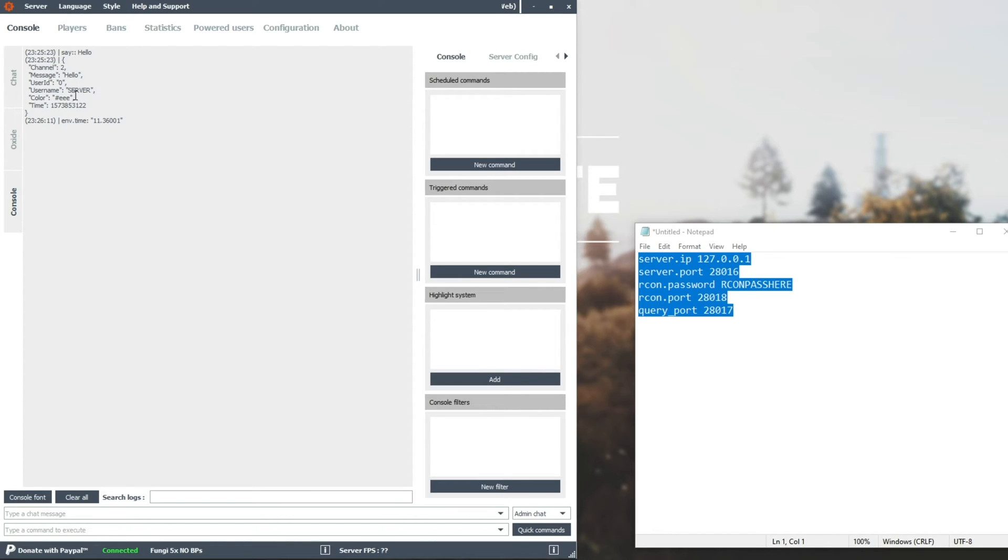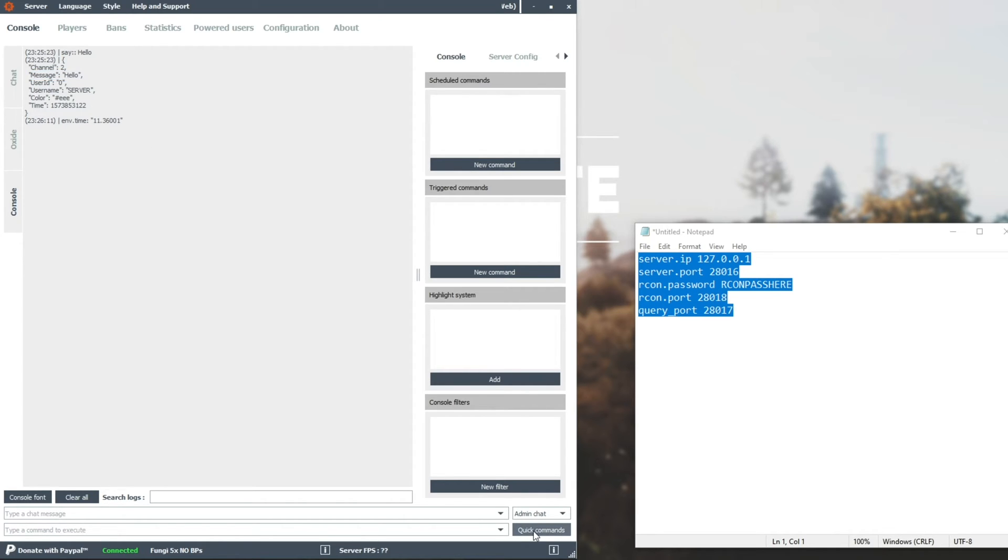Up here is more information about the chat message we sent earlier. This is just extra information telling you the color of the chat message, the username, user ID, the actual message, etc., in what appears to be a JSON format. But you don't need to worry about that unless you're coding yourself some plugins. So let's go back to quick commands, right-click run, and you can see that it pops up every time I do that.